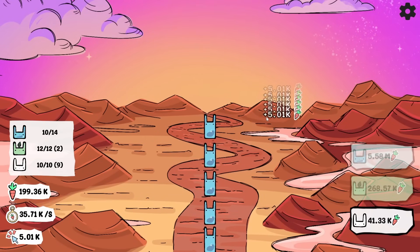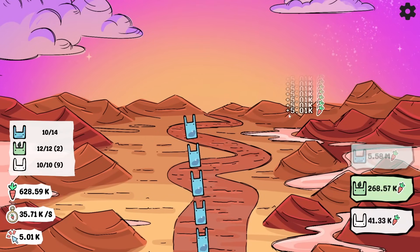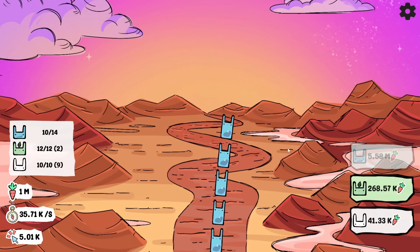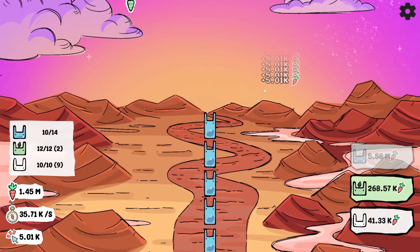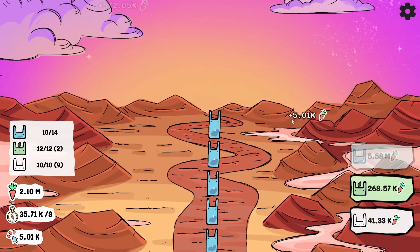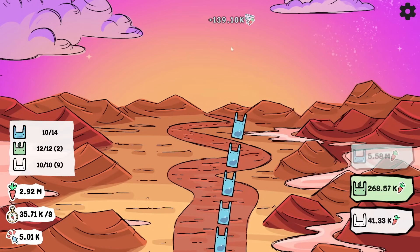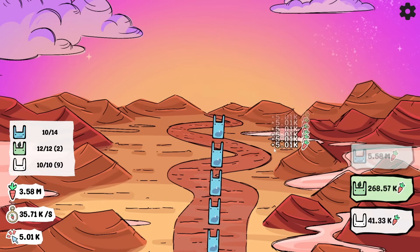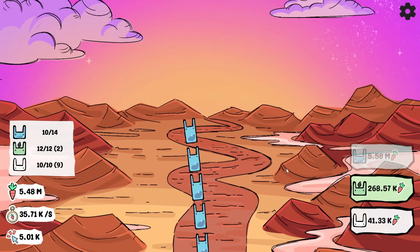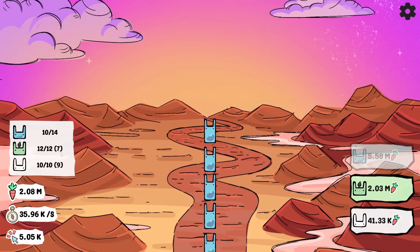Now we have 10 water rabbits, and I think the time between the water carrots has been decreasing — not that I've really been keeping track. The only thing I'm really keeping track of is how expensive these water rabbits are getting. The next rabbit better add like 100,000 to the idle bonus. At least we're earning 5,000 carrots per click. Even though we're into the millions, we're still able to collect quite a bit very quickly. I might also take the money we have right now and put it into all the plant rabbits I can, so we get more money per plant carrot.